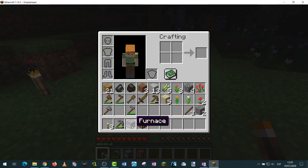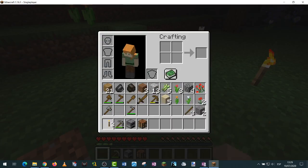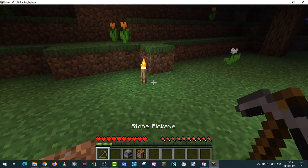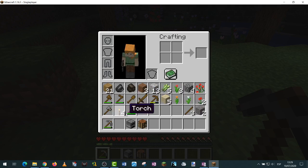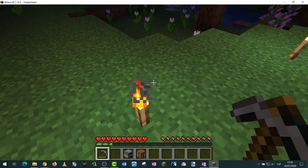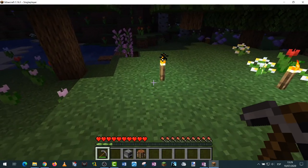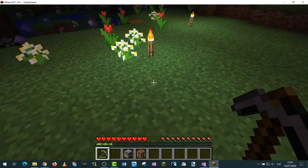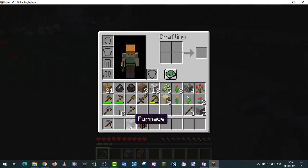There we go — I've surrounded myself with light, that's cool! So once you have the furnace, you just use planks as fuel and oak logs as material, and that's it. I'm going to put the torches back and use my pickaxe to pick them up. Five — okay, so they don't get destroyed. In a video game, a torch usually wouldn't survive, but now I have eight torches.